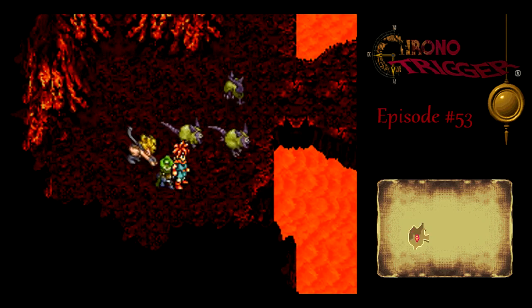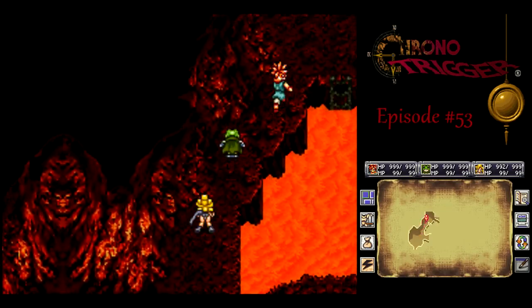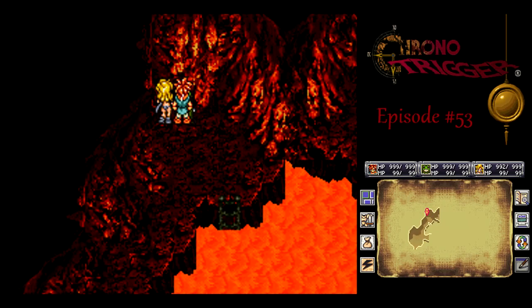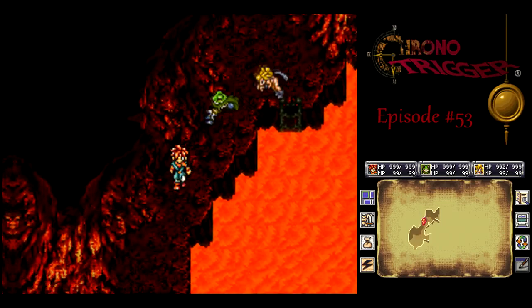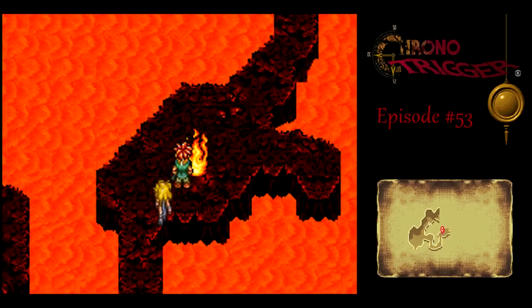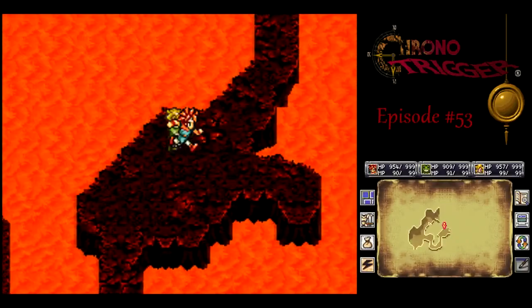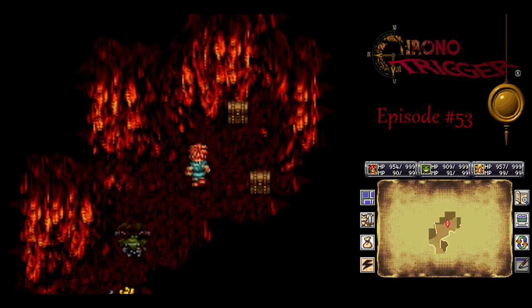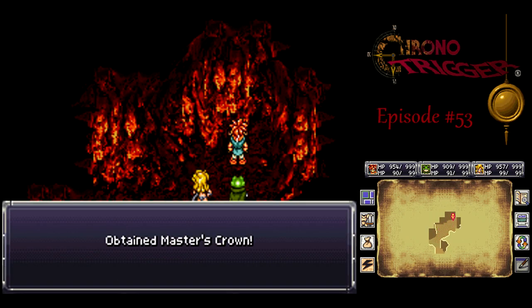Let's see if I can get past the rats. You can kind of see there's a ladder going down into the lava, but obviously we can't go into the lava — that would be bad. If only there were a way to get past the lava. Going over here — treasure! We get some useless junk and the Master's Crown.